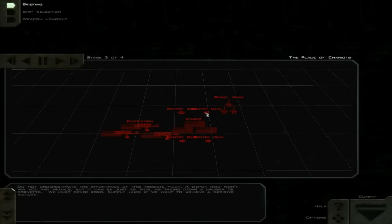Do not underestimate the importance of this mission, pilot. A depot raid won't win you any medals, but it can be just as vital as taking down a cruiser or a corvette. We must sever rebel supply lines if we want to achieve a decisive victory.